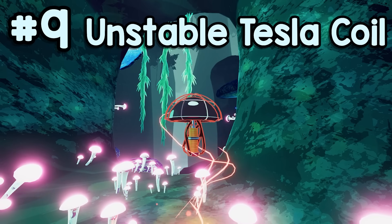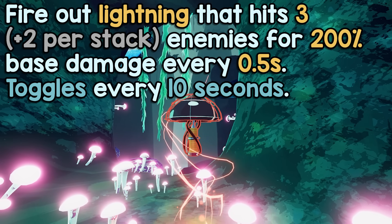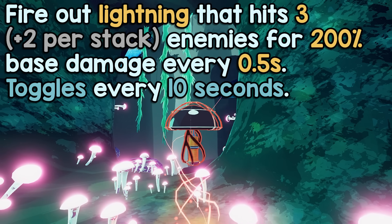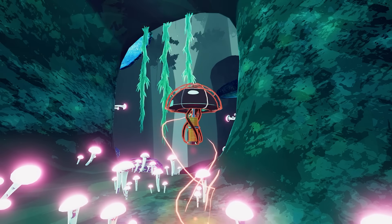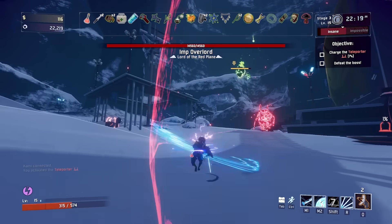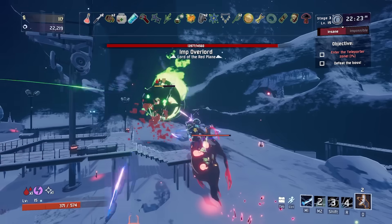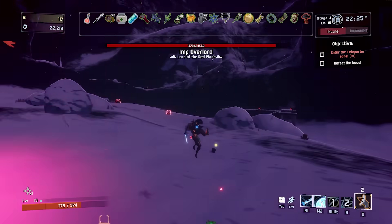At number 9, Unstable Tesla Coil — fire out chain lightning that hits 3 enemies for 200% base damage every half second, or 400 damage a second. Tesla is a very universal item; there's not a single character it's bad on, it's just extra damage for free, and quite a bit of it at that. Tesla turns off and on every 10 seconds, so it'll be active 50% of the time, which is quite a bit.